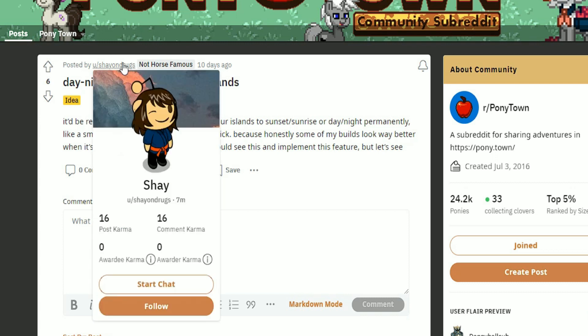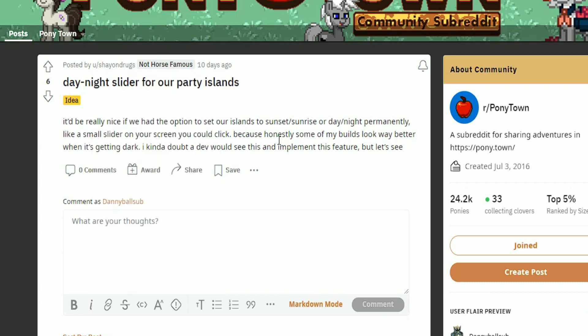This person wants a day/night slider for party islands. It would be an excellent idea to be able to create a sunset, sunrise, or permanent day or night on your island — maybe a slider to get the exact time of day you want. I think that would be a cool feature to implement. A lot of people have wanted the ability to change the time of day on party islands for a very long time, and I would love to just see that finally come to the game.